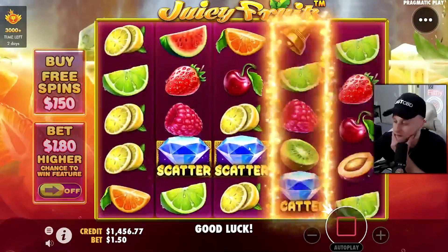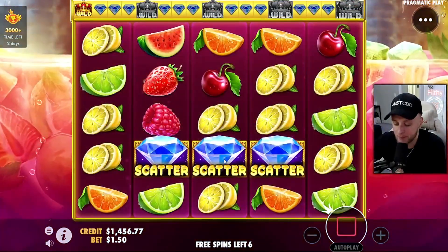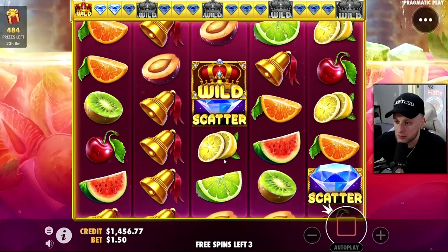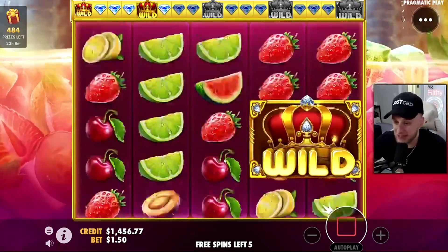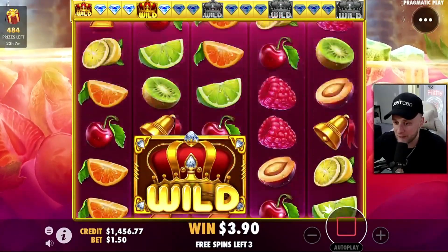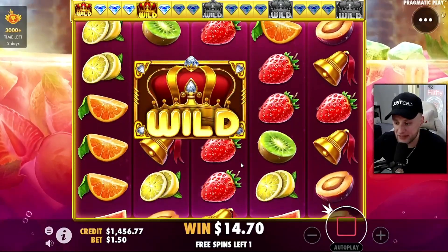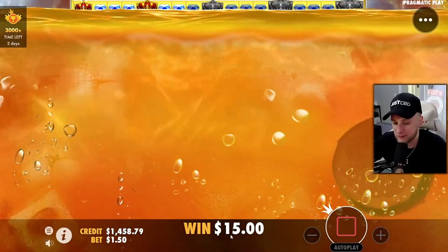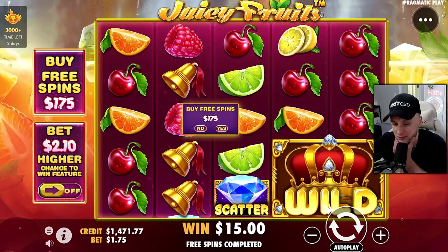All right, $150 buy. Holy fuck — is this robbery or what? This slot treats me like absolute shit. We made it past the first one with three spins. Let's get to the next release — two spins. 10x would be $15. Double diamonds — holy fuck, there it is. 10x. What was that, number five? Dude, this is fucking nuts.